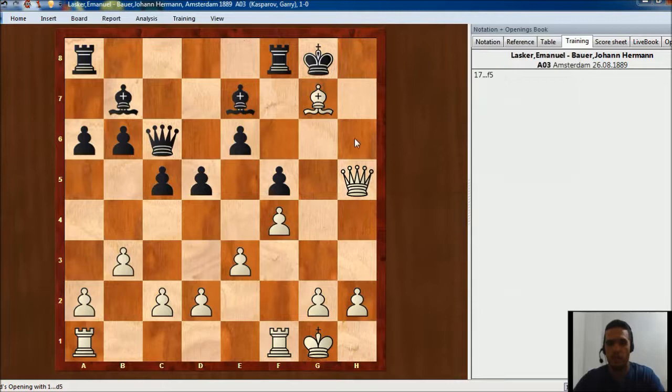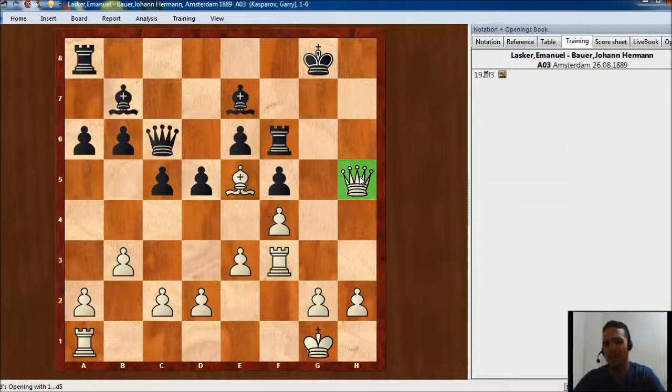In this situation Bh6 is not so strong. I think black could play Rf6 or something, and then the best move is going to be Be5, threatening Qg6 mate. Black should play something like Rf6, but now Rf3 and this is winning. We have bishop, queen, and rook attacking the king — it's completely open here and it is going to be winning very soon for white.